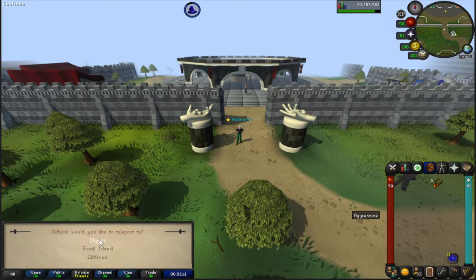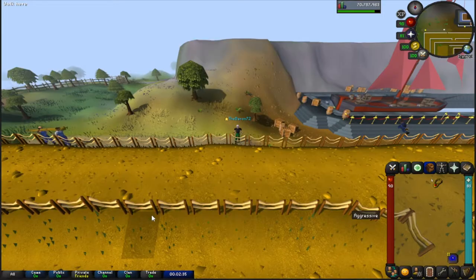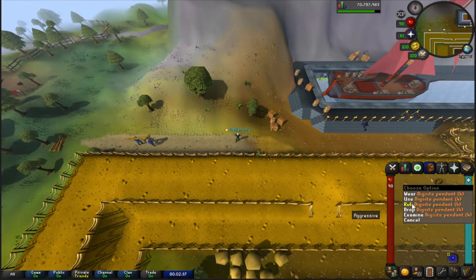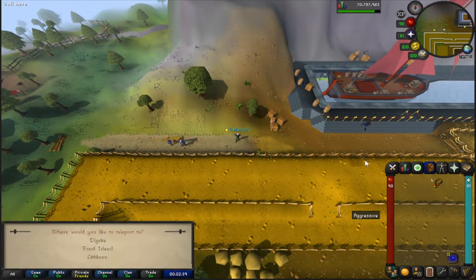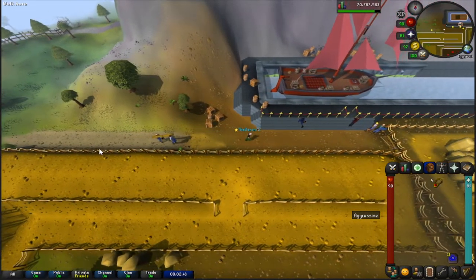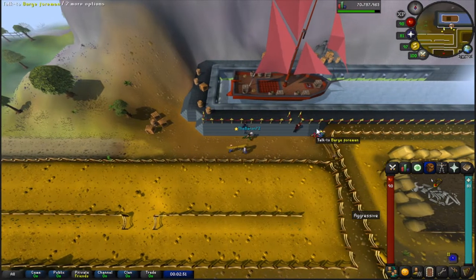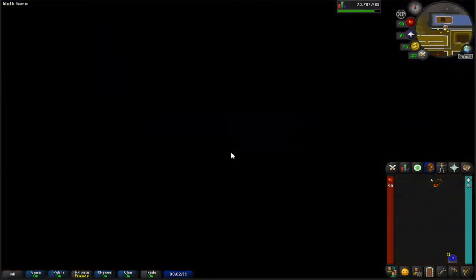The only spell unlocked on your pendant at first will be the Dig Site teleport. We need to show you how to unlock the Fossil Island teleport, because that's the most efficient way to do birdhouse runs. After you teleport to the Dig Site, you can quick travel to Fossil Island, and from there we'll unlock that pendant teleport.